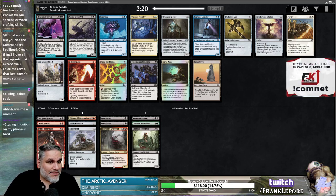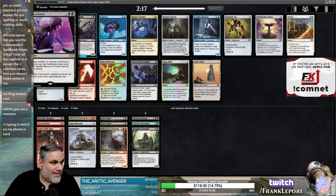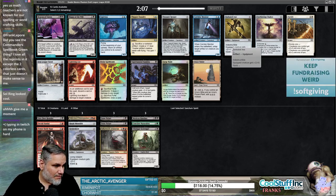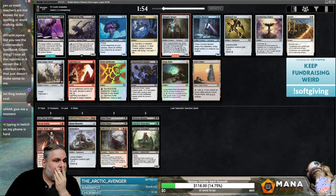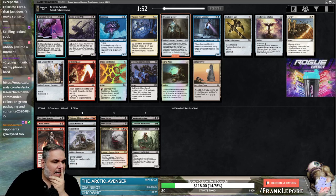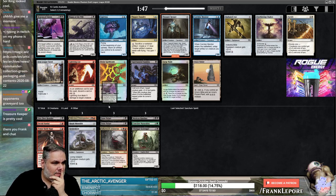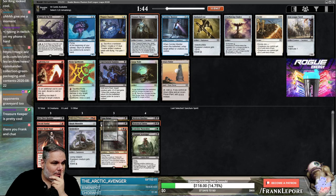Beacon of Unrest and Magus of the Will — those are both pretty trash, right? Put an artifact or creature from the graveyard, let's just reanimate. But can also target artifacts. Typing in Twitch on my phone is hard. Not Thopter Foundry — could be just Treasure Keeper and Chalice maybe. It's from any graveyard? That's not terrible. We'll take this and we'll take Treasure Keeper.